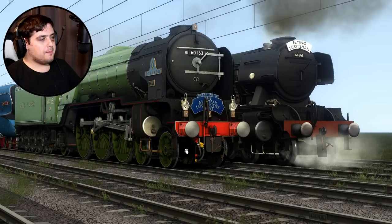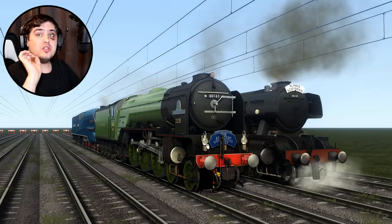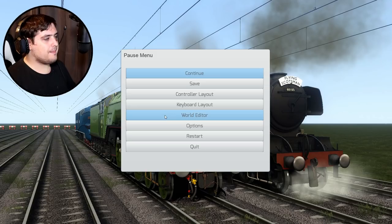But back to trains. We are going to be programming these engines to do 125% power. So let's go to world editor and go to the train section and start programming.